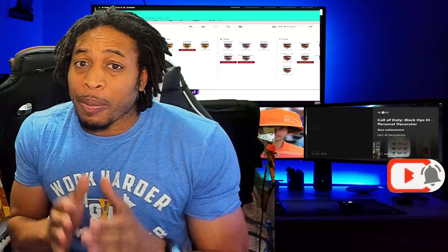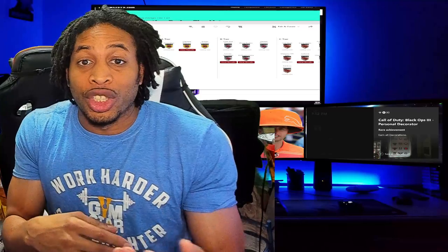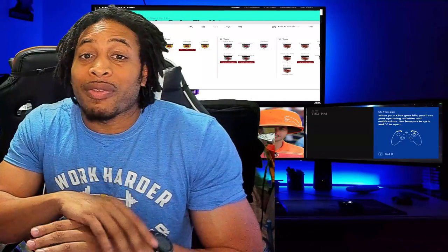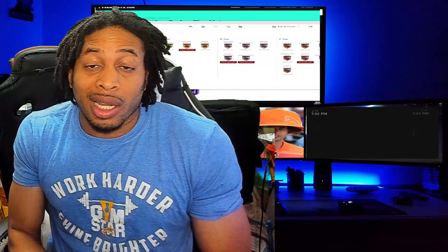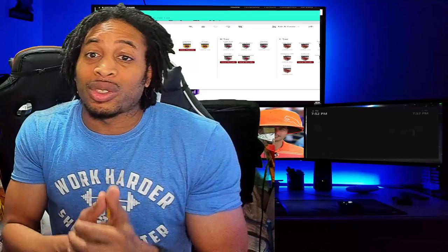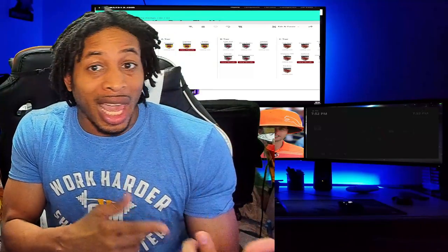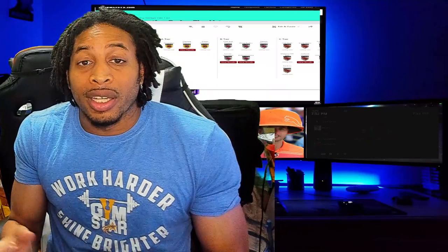NBA 2K21 — a lot of people are having issues with shooting, but what people don't know is there's a three-tier system as far as shooting: your attributes, your badge setup, and then your ability. Your ability is last. I don't know why they did it like that this year, but if you don't have the right attributes or the right badge setup, you're not going to be able to shoot the basketball. So in this video, we're going to rank each shooting badge in order of importance and effectiveness, give you guys some more insight on each one. We're going to use my list and then the NBA 2K Labs list. Hopefully, you'll walk away with a little more insight on how to set your badges up.